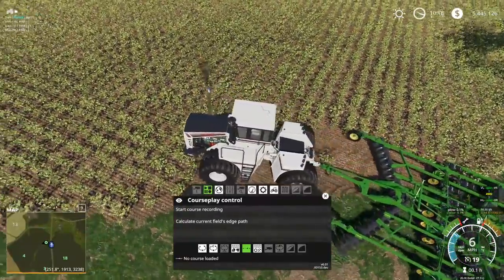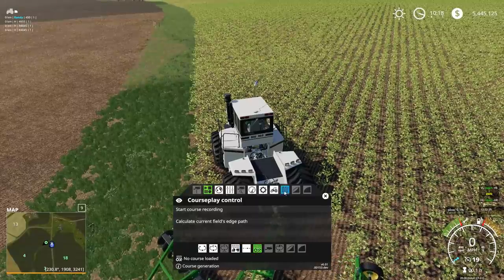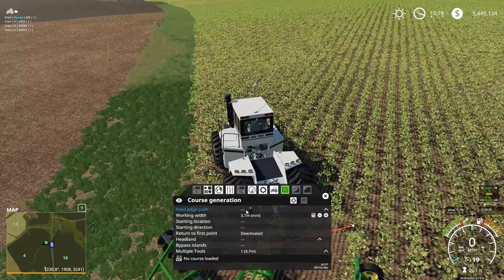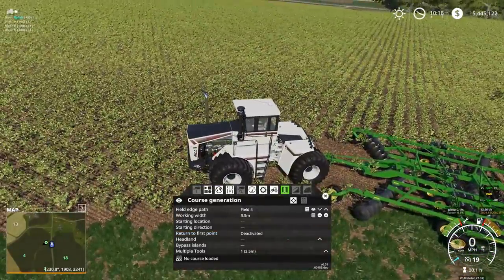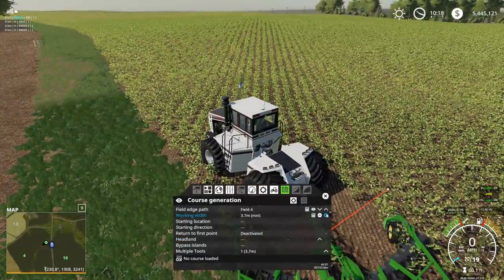I figured while we're over here, might as well stop and get started on plowing field four. Unfortunately, we're just going to plow the cotton under because we don't have a cotton harvester. We did a lot of cotton over on Ravenport, so I don't plan on doing that again. Also — crop destructions are on. Note to self: turn that off. Let's switch you to field work mode and go to field four.